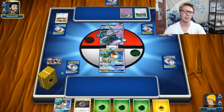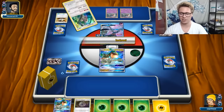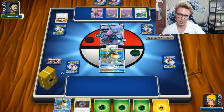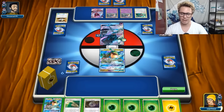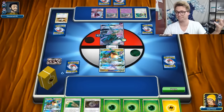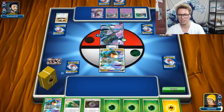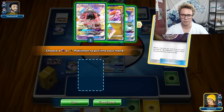The Garbotoxin Garbodor version of Buzzwool was very good in the last format - you'd play cards like Order Pad to help get your B-Strings. I think that's still a valid strategy in the next format, but you don't have Garbotoxin now. So we've got a Mysterious Treasure turn one and also an Escape Rope. Not exactly sure I want to play the Escape Rope to give my opponent an easy out. I think this would be a hand where I'd go get Marshadow, but unfortunately we don't have Marshadow here.